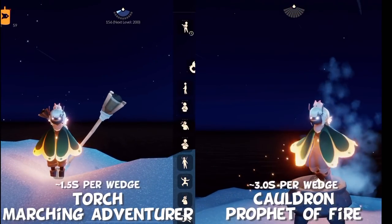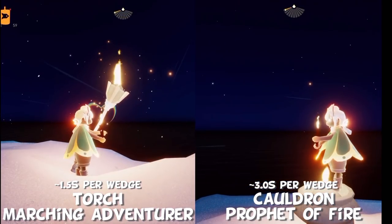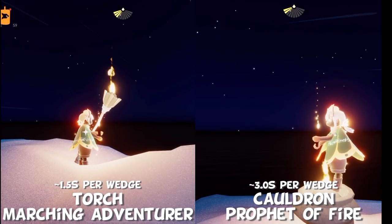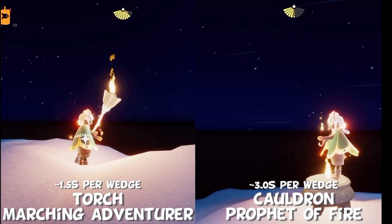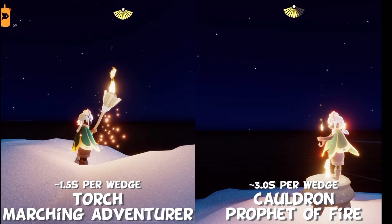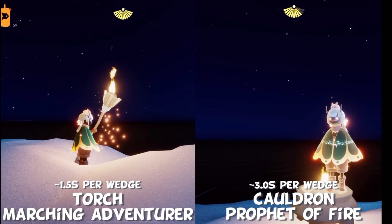Let's try them both out — duel of the flames. It looks like the torch does charge quite a bit faster. I believe it is about 1.5 seconds per wedge, and then the cauldron is about three seconds or so per wedge. So the torch is almost twice as fast. However, I do find the cauldron a lot more aesthetically pleasing and something I would actually put in my shared space.